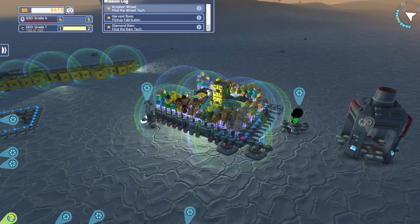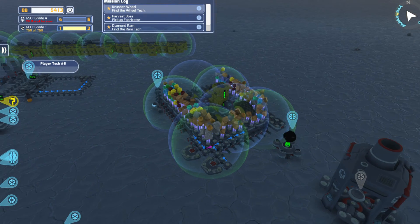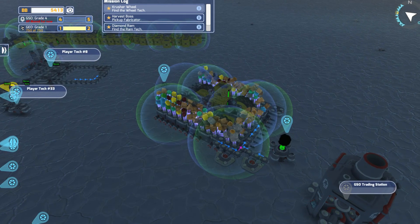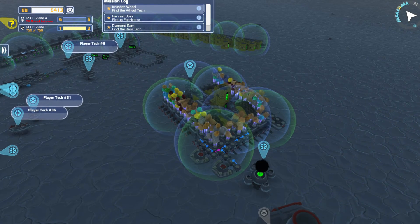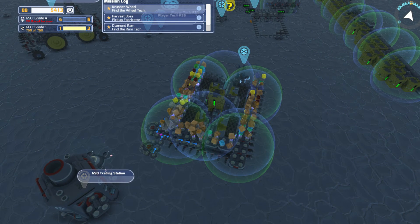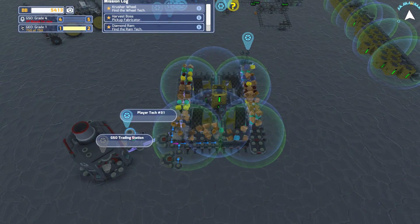As soon as we clear up some of the stuff around here, some of the items that we actually have, we'll go ahead and go out there and start collecting some of that stuff. Try not to get too close to this trading station because he will go ahead and start taking stuff off of our bot here.